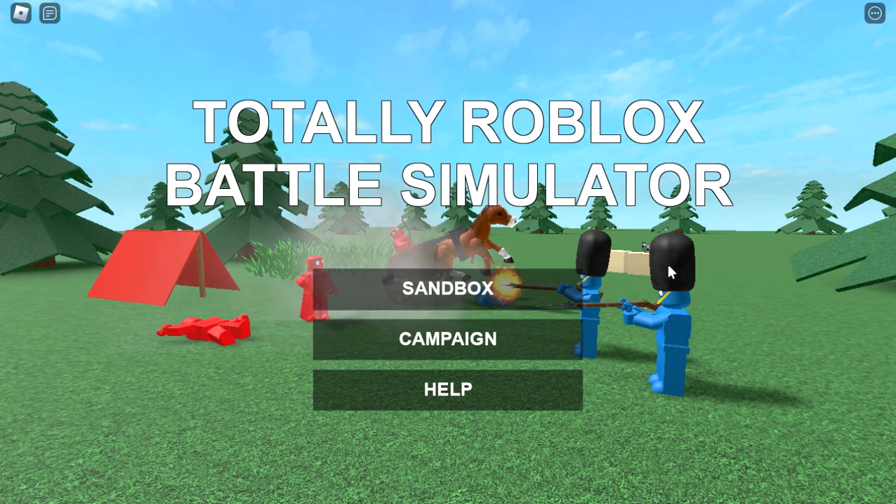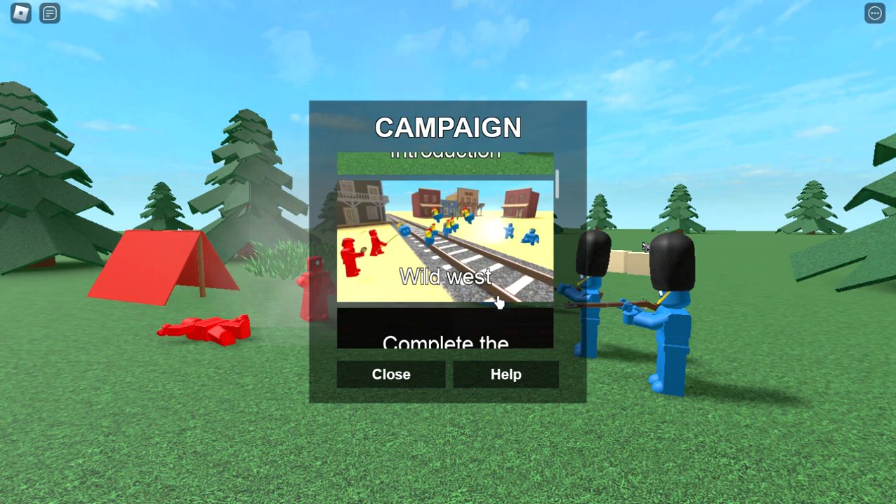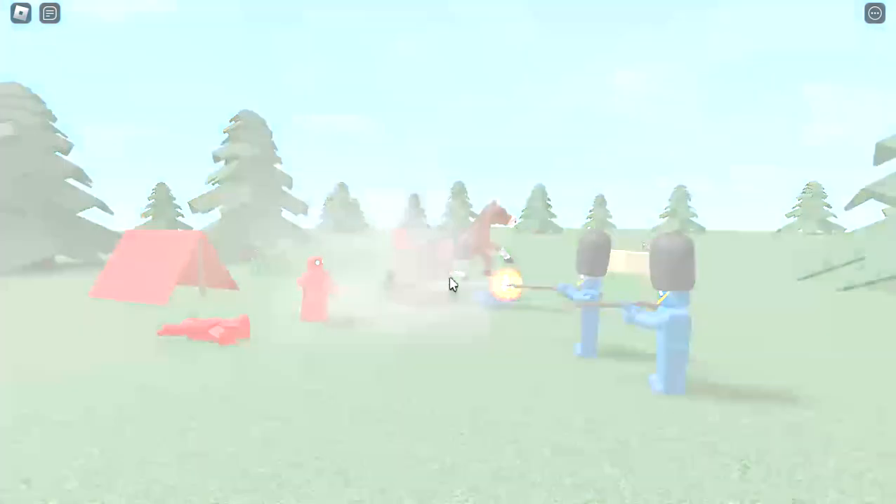We're getting back into the campaign. Last time was the introduction, and now we have the Wild West. There's a newsman over here, what looks like a kite, and a bunch of chickens trying to gang up on somebody. Two guys seem to be holding the same thing — maybe a stick. This game is confusing enough, let's just get into it.